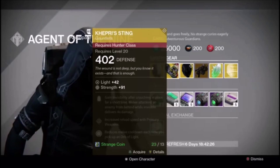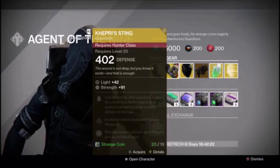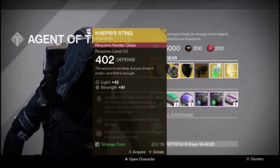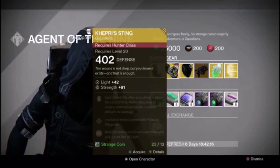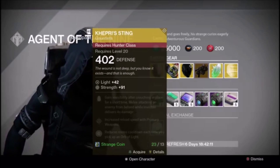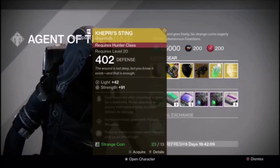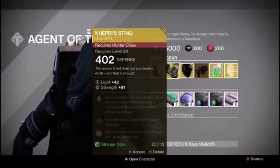This is a good piece of gear to switch out your Blade Dancer for your golden gun, because then you can still go invisible and you can also get that four times damage, which really, really helps. Increased reload speed with primary weapons, reduces melee cooldown each time you pick up an orb of light. Pretty decent.